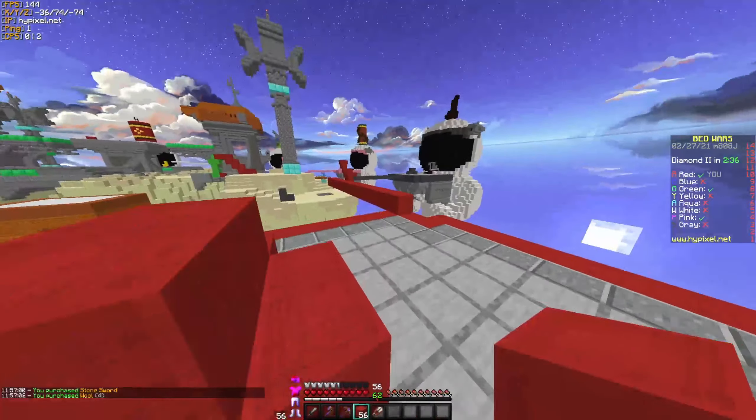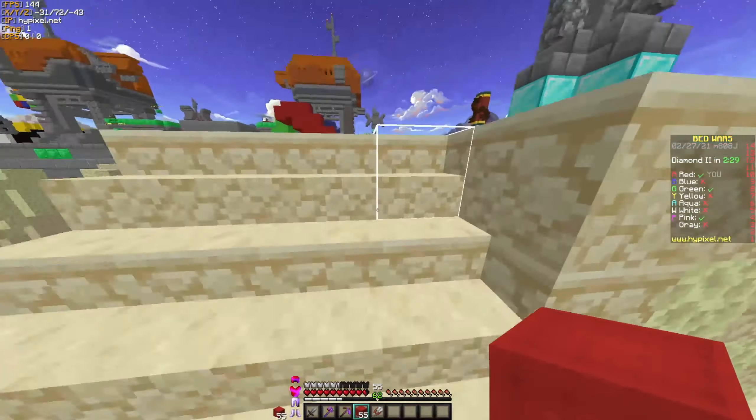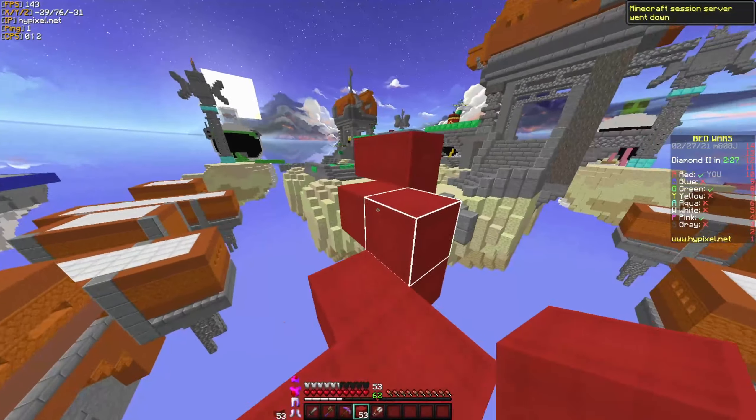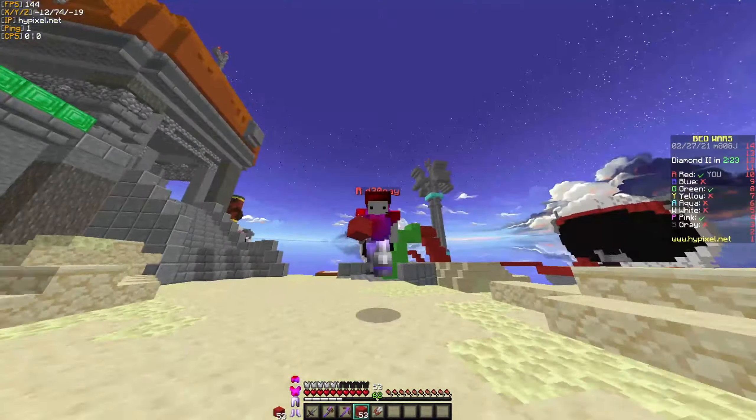The one thing I don't really like about this map is that it's really easy to get rushed out, because you basically do your fist rush every time through the diamond gen, and then once you go to mid, it's really fast to get to any other diamond gen and then to their base.